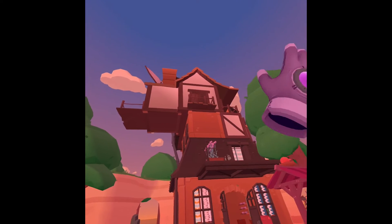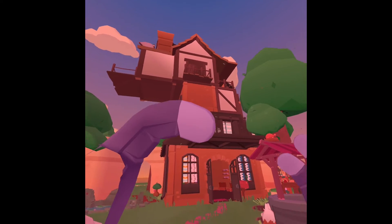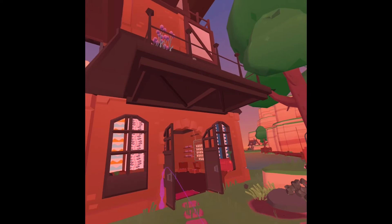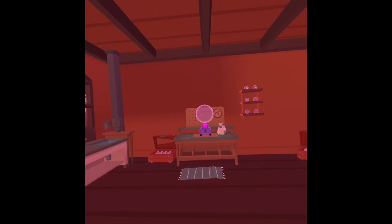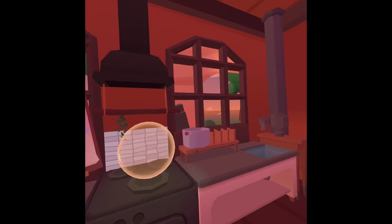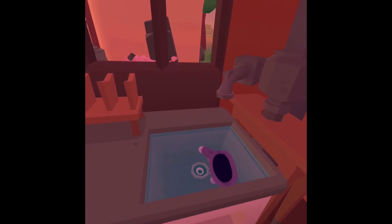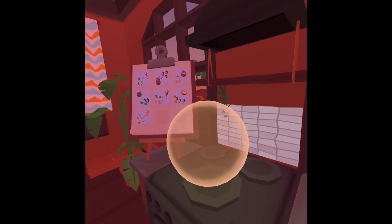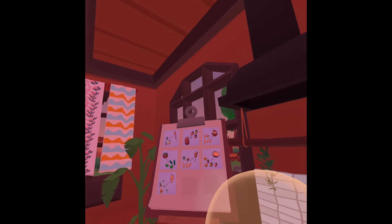I've unlocked the full house, which is like a four or five level mansion. So if you step into my home, this is the first level. I have a little kitchen area with water — and an eyeball at the bottom of the sink. And then I have a little cooking area and a bulletin board with different recipes.